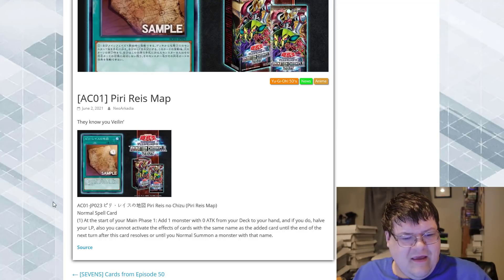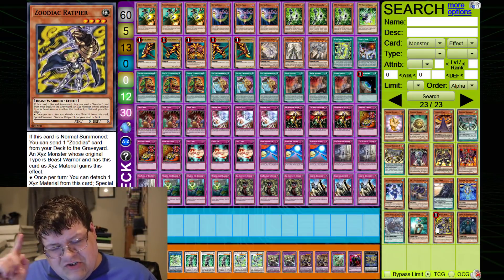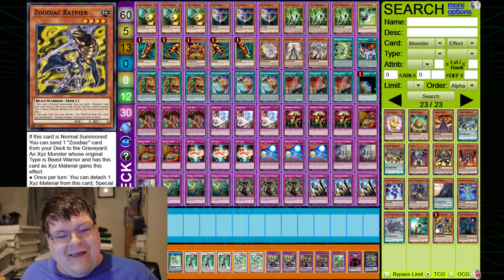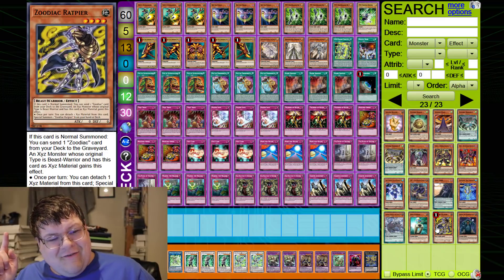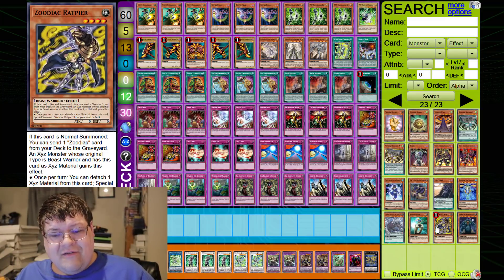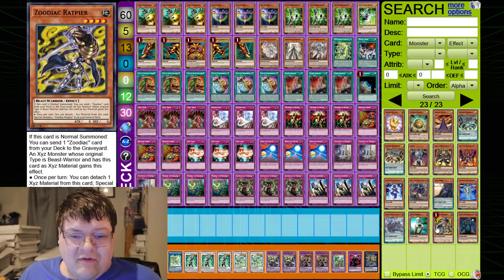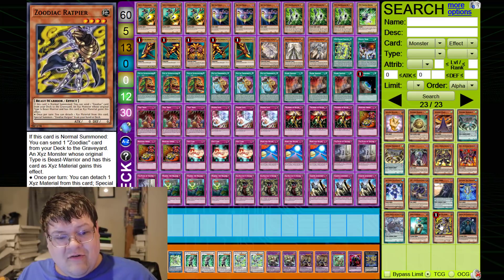Well, my dear duelist, I was actually looking at this and did you know that this can search for Raptier? That means the amount of starters I can abuse — hey, it says normal summon. You can search for Rapman.